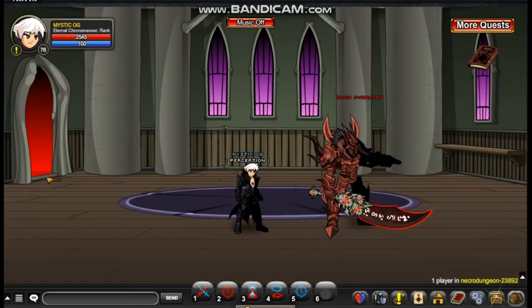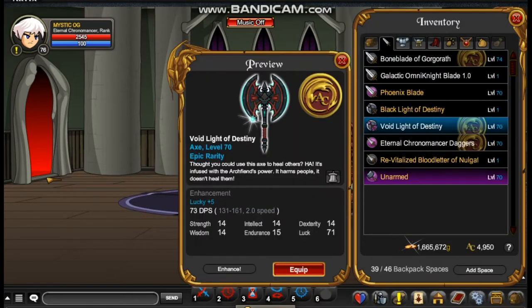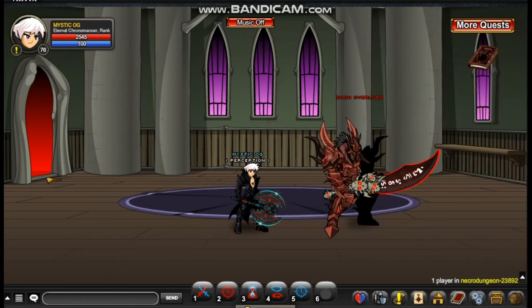Since this Doom Overlord is undead, I'm going to be using the Voidlight of Destiny. And make sure you enhance it with Spiral Carve — whatever level you are, use the highest level available.